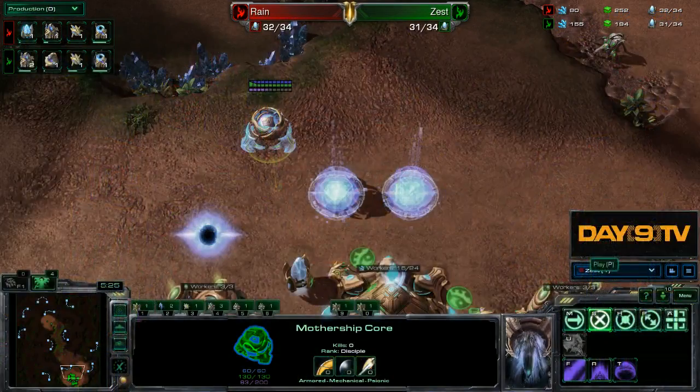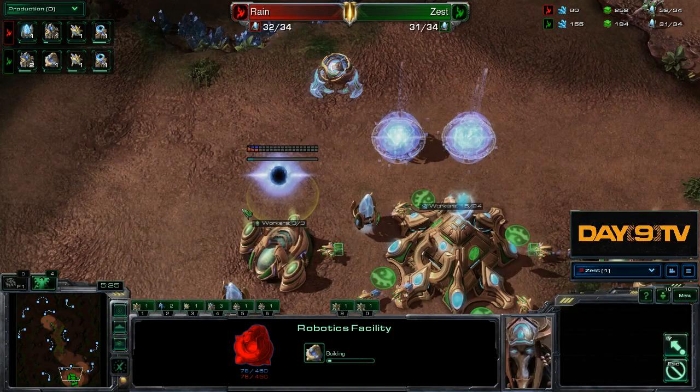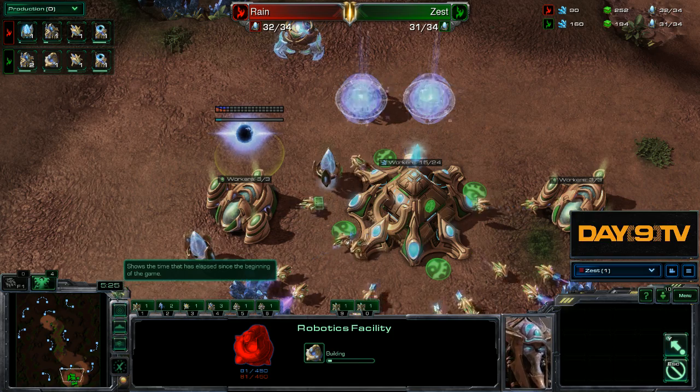Isn't that weird? If you're attacking early, you don't have to bring the Mothership Core. Most people are like, but how do you 1A then? You don't include the Mothership Core in that. And one of my favorite touches - the robotics facility goes down right at about 5.5.